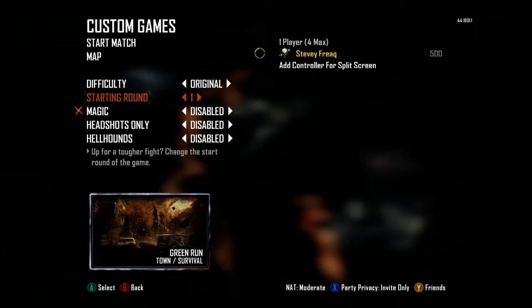Welcome back to Zombie Challenges. I'm not in a solo game this time - I'm in a custom game, and the only thing I've changed is magic. If you don't know what magic is, that's basically perks and the mystery box, etc. On Town it's literally just perks and mystery box.